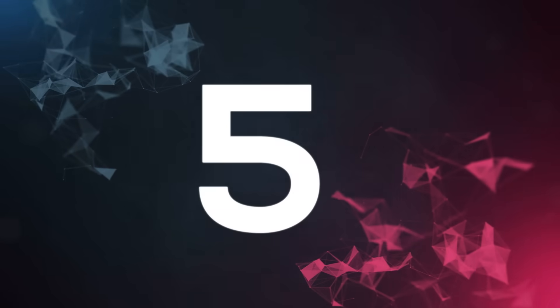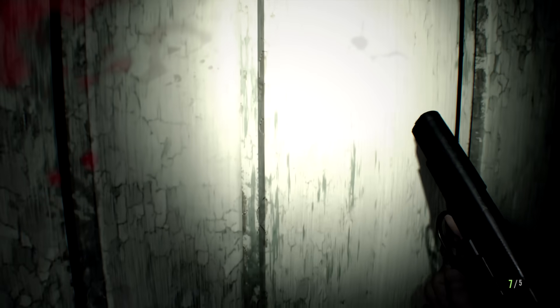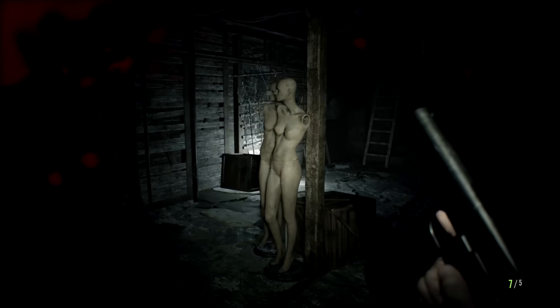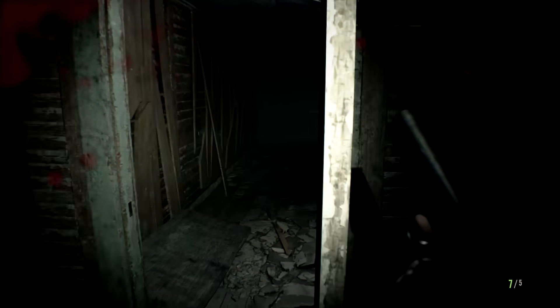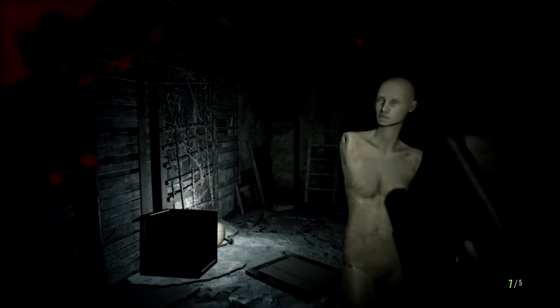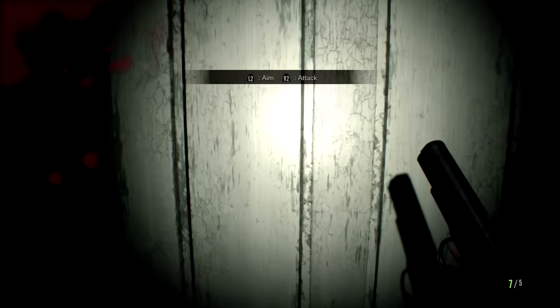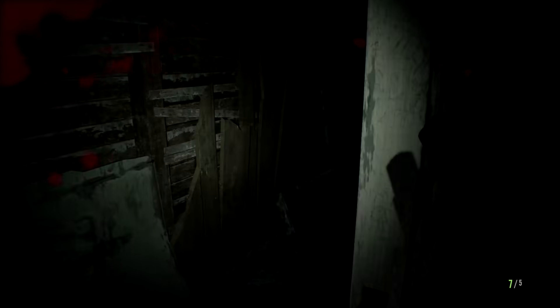At number five, Resident Evil 7 handles its doors very differently than the original games — always close doors behind you. All you have to do is tap the interact button when pointing at a door to automatically shut it. Dumb enemies can't get through doors, so practice running through a door, quick-turning around, and shutting it in the earlier stages. Later in the game, you're going to be running for your life and slamming doors shut with enemies right on your tail.